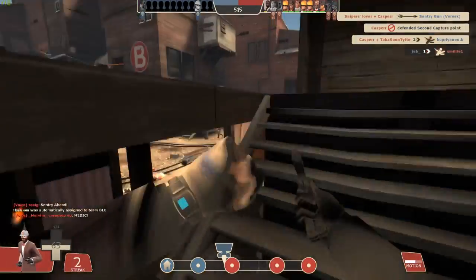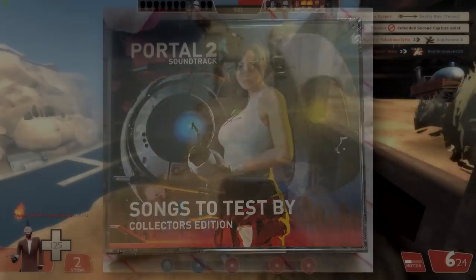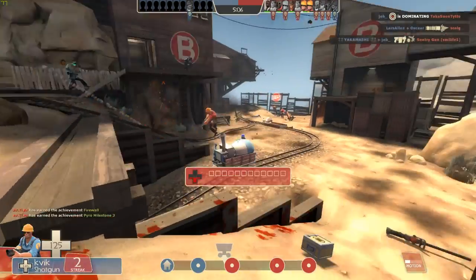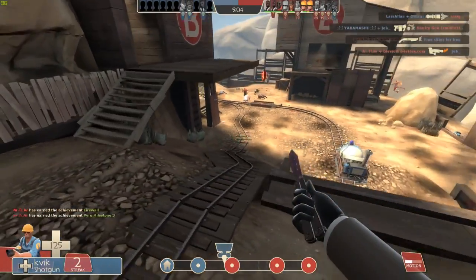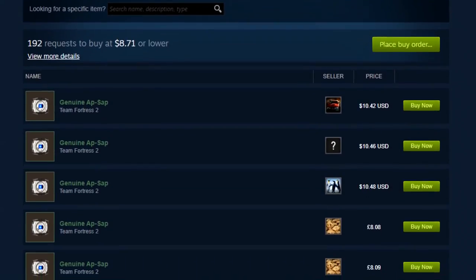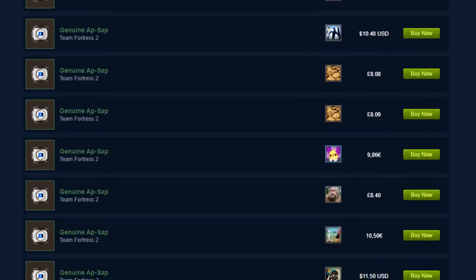The App Sap is obtainable by purchasing the CD version of the official Portal 2 soundtrack, Songs to Test By. As with pretty much every physical product Valve releases, it's no longer available brand new, so you'd probably struggle to find a copy where the promo code hasn't already been used. But if it's just the sapper you're after, it can be bought directly from the Steam Community Market for around $10.